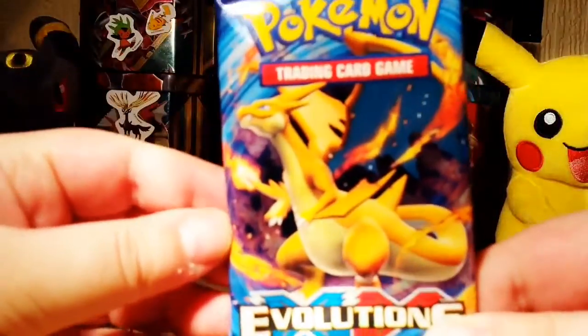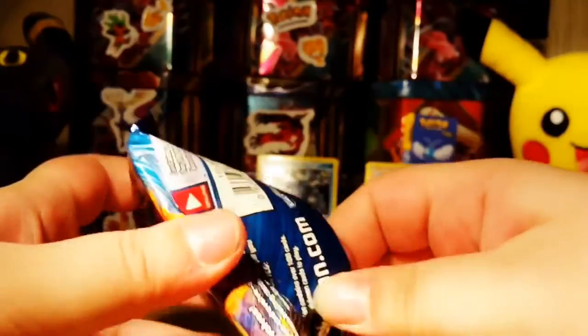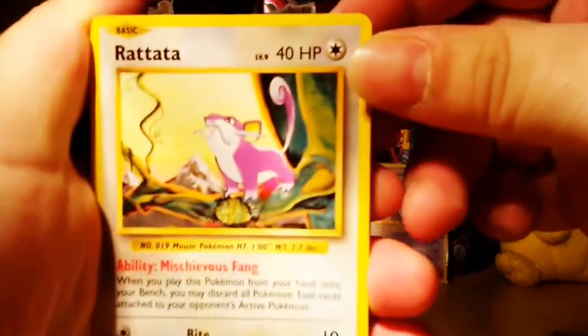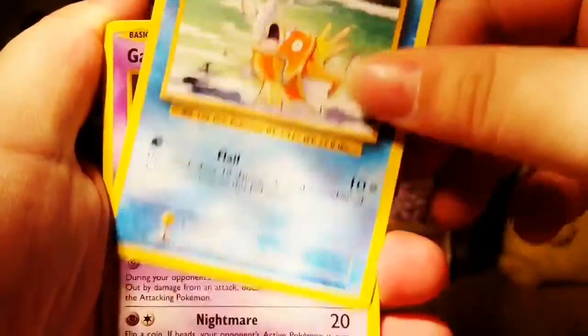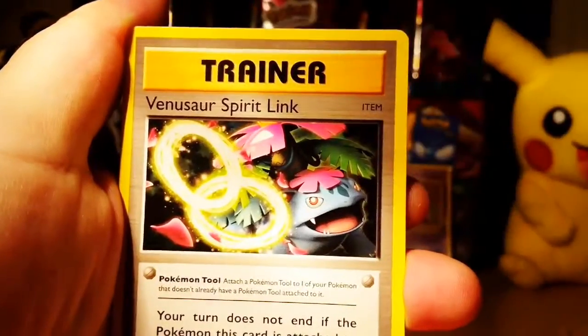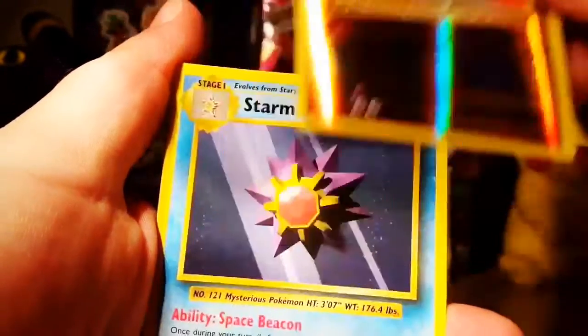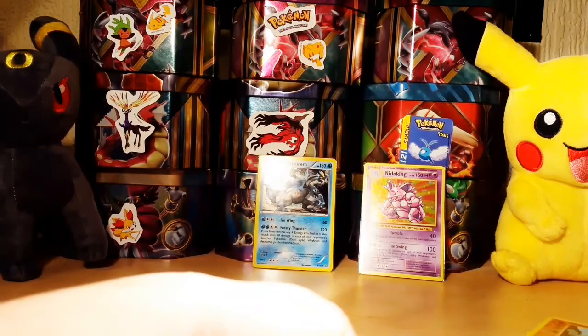The last pack is the Charizard one — hopefully we get an EX or even the Charizard, which should be quite nice. We have a Rattata, Vulpix, Electabuzz, Magikarp, Gastly, Machoke, another Trainer Potion, another Venusaur Spirit Link, and the reverse is a Machop. The rare is a Starmie regular rare. So my conclusion is: Raichu gives me the holos.